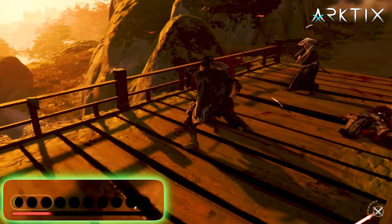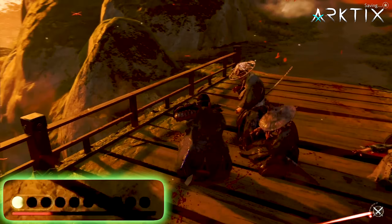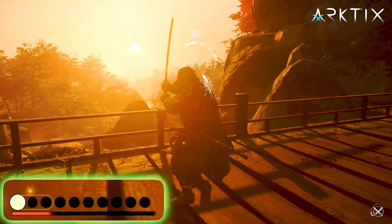We've been emphasizing resolve pretty heavily in the builds so far, but sometimes you end up low on resolve after an encounter and it would be nice to have a quick way to charge it up before your next fight. To do that, I like to take an unused armor and equip a specific set of three charms.